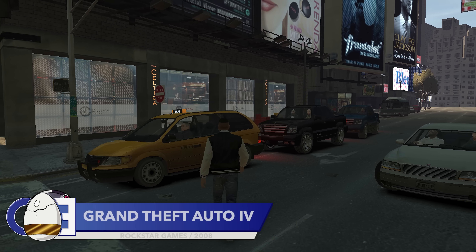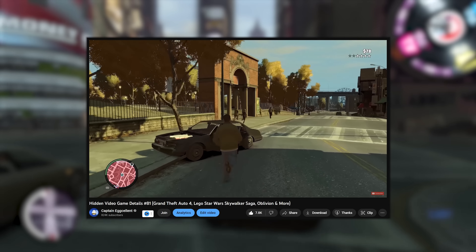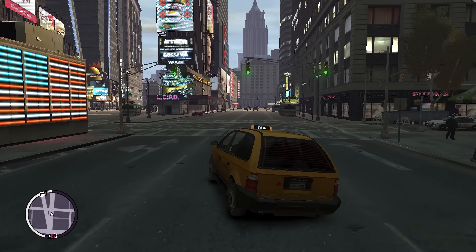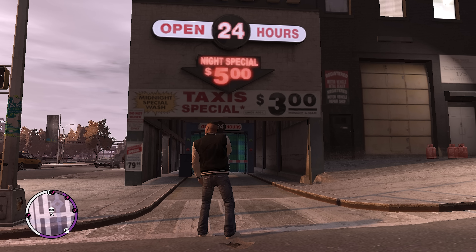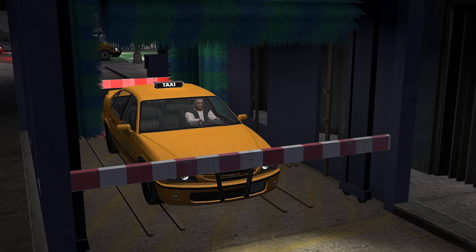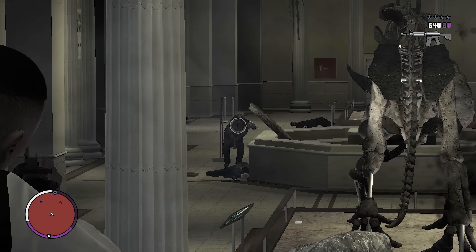Next up is Grand Theft Auto 4. We have covered GTA 4 in this series before, with the most recent appearance being in episode 81. Today's GTA 4 detail doesn't require us to break the law. Scattered around Liberty City are car washers that charge $5 to clean your car. There's a massive sign advertising a discount if you're a taxi driver, taking the wash from $5 to just $3. This sign could have simply been set dressing, but sure enough, if you take a taxi to the car wash, you will be charged $3. This is one of my favourite details in video games, simply because a lot of developers would have overlooked this, but Rockstar didn't.